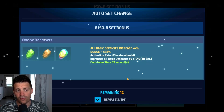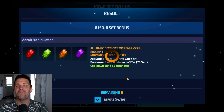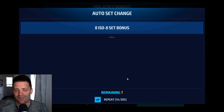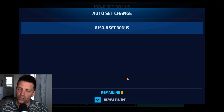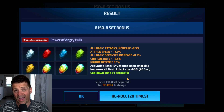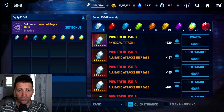Still trying to roll that offensive set - I actually need to skip ahead. We're going to give it a couple more rounds, then if we're not getting it we'll skip ahead in the video. Actually, it took over 190 rolls - 19 repeats - to get Power of Angry Elk. It was about time because my gold is taking a hit here.